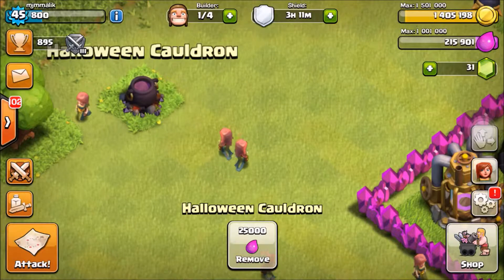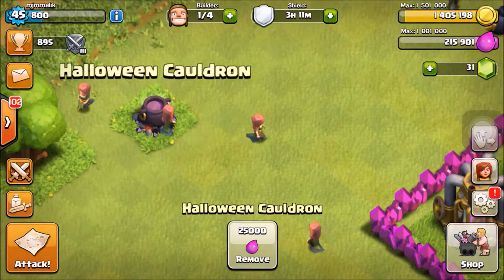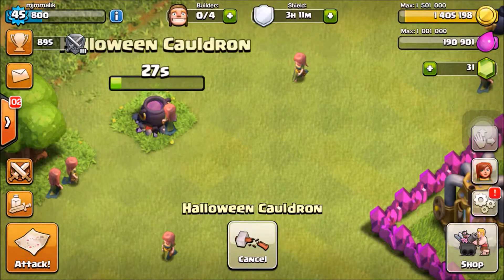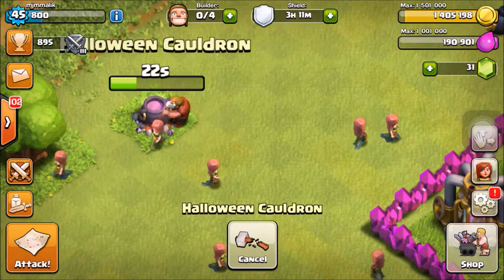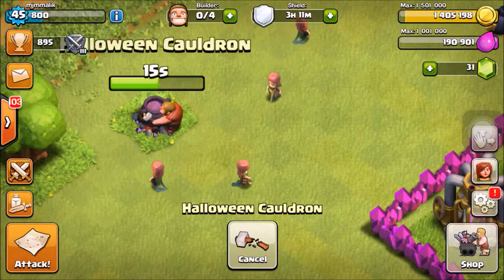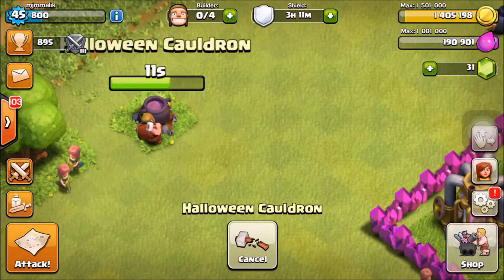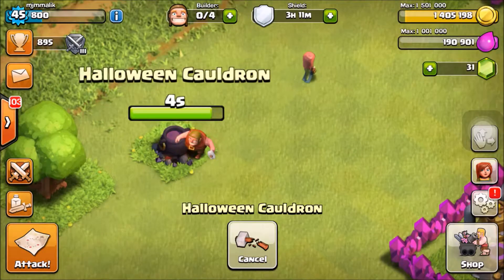Let me press that remove button and see what this Halloween Cauldron does. I'm thinking it might give me gems, or it could be a Halloween update that changes the theme, or it might be a gift for the Halloween season, or maybe a new troop or trophy item.